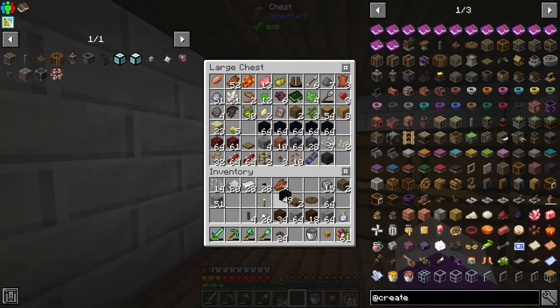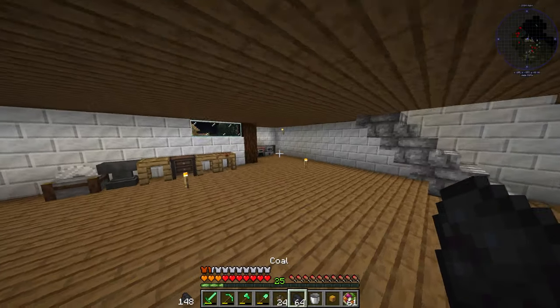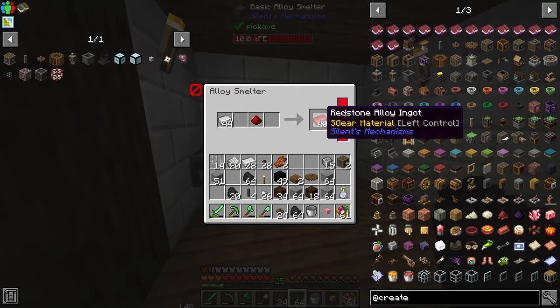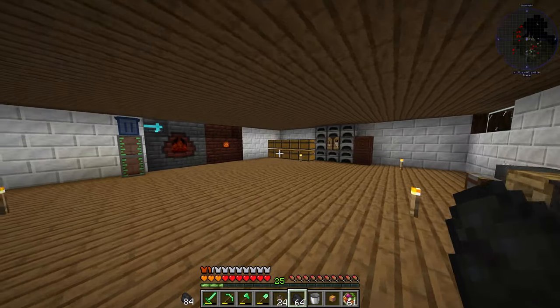I have plenty of obsidian — I actually went and mined a little bit more because I knew I needed more for the colossal chests today. We'll go over here and cook this up. I've been making more redstone alloys. So: coal, iron, and obsidian — let that smelt away.